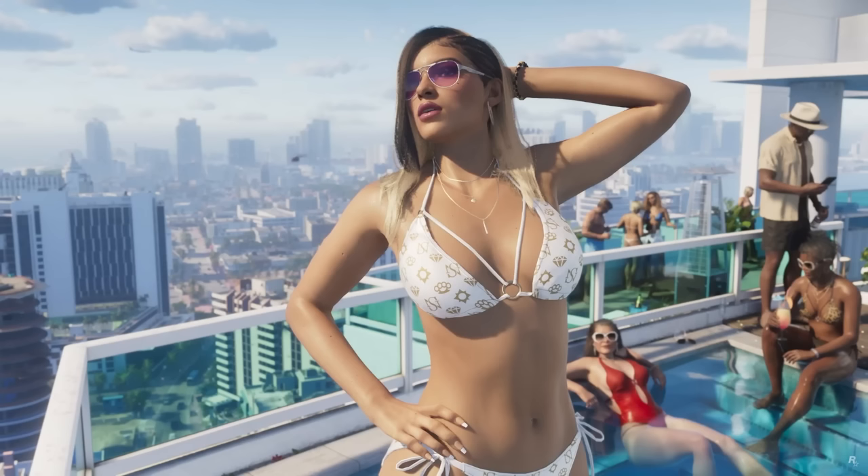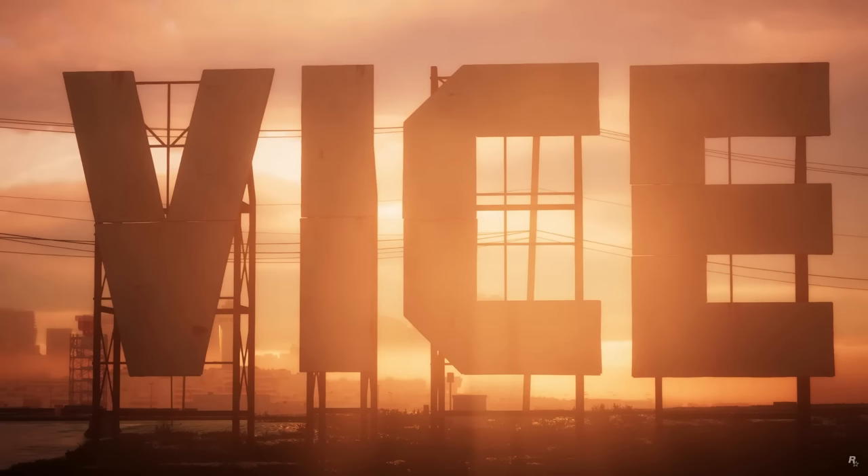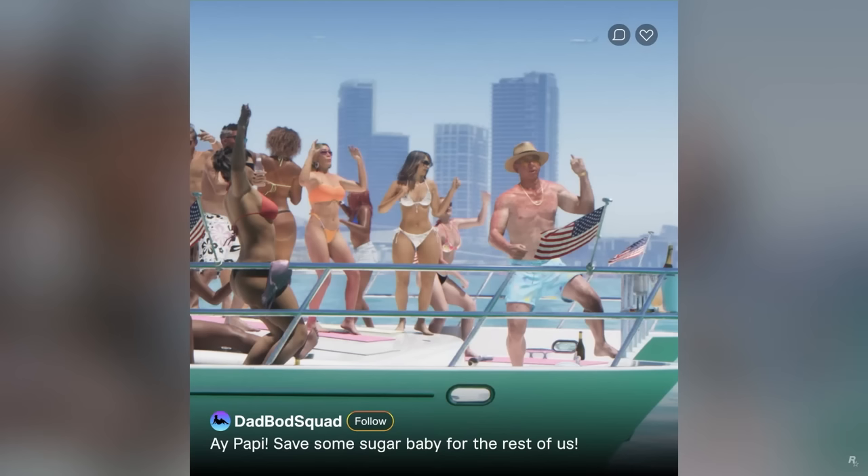This will 100% be the most screenshotted frame of the entire trailer — this is Lucia, one of the playable characters in the game. We're just getting more shots of Vice City in the background, which looks great. We get our first shot of the Vice sign — in GTA 5 we had the Vinewood sign, now we'll be getting the Vice sign. Next, we have Rockstar's take on TikTok or Instagram Reels — a bunch of short-form content.